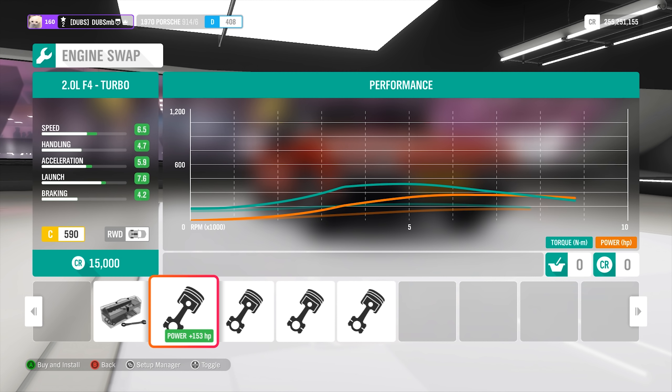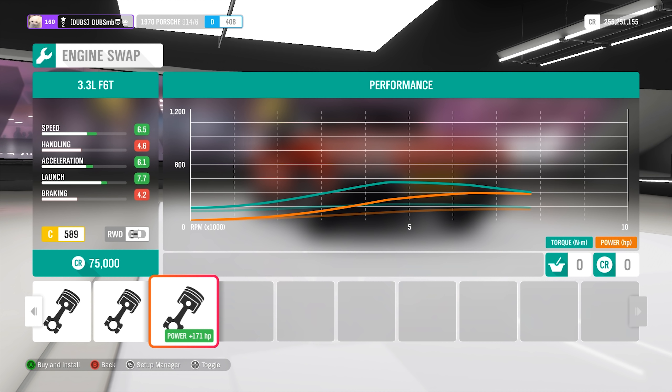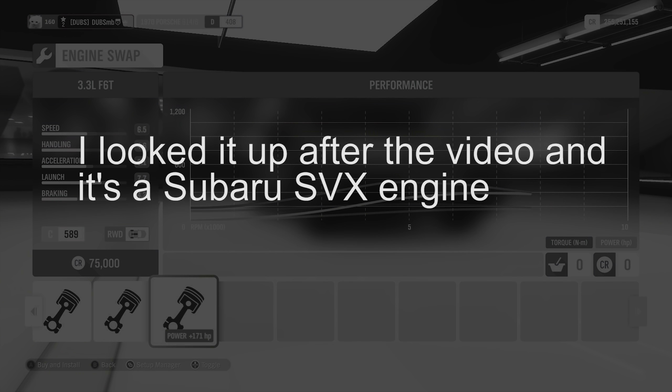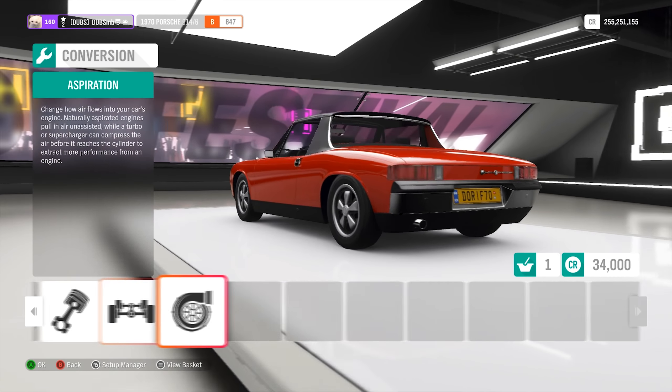We can put in a 2-liter flat-4, which is a Subaru engine — a rally Subaru engine — or a 4-liter flat-6, or a 3.3-liter flat-6 turbo. I don't know what Porsche that's from. I think I'm putting the 4-liter in this thing and then I'm going to turbo it, and then it's going to be even faster. Why not? It'll sound a lot better as well.